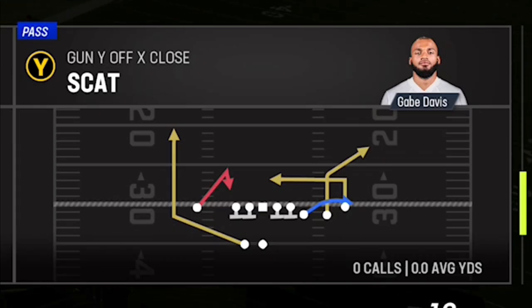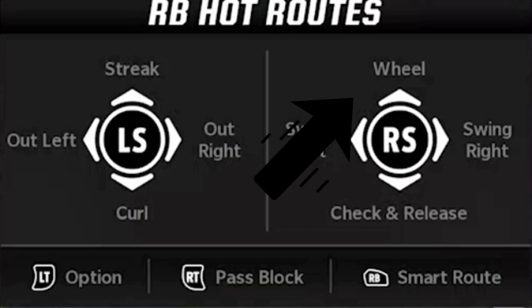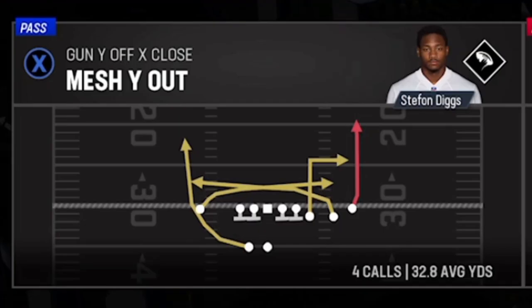There are a lot of different wheel routes in Madden — this formation alone has several different kinds — and you even have a wheel route adjustment in your hot route menu available on every play. But none of them do what this wheel route does to man coverage.